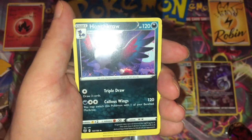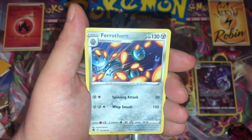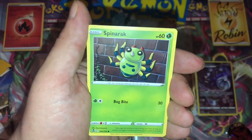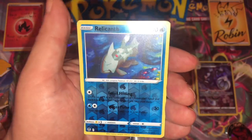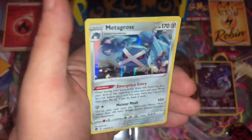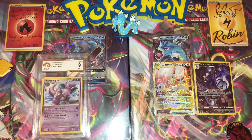So here we go — Psychic Energy. Let's low roll this one guys. Honchkrow, Raichu, a Ferrothorn, a Phoebe's, a Fennekin, a Croagunk, a Spinarak, we have a Beldum, Reverse Holo Relicanth, and a Holo Rare Metagross. Cool — I don't actually have that one, so I won't sleeve it anyway, I don't need it.